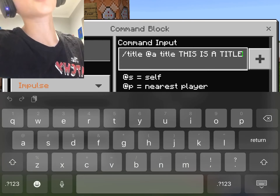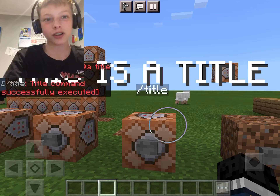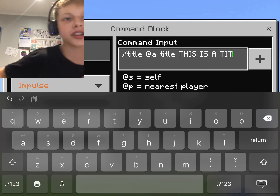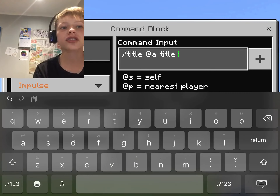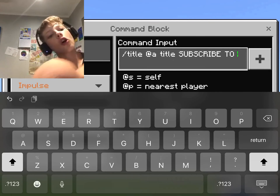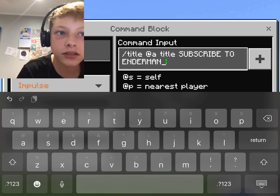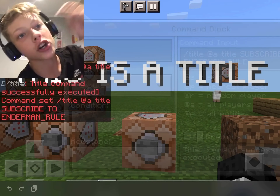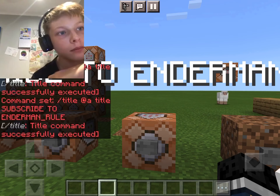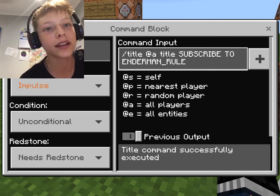This is a title command. You go slash title, then whatever selector you want to see it, then title again — it's important you put the word title twice. You can put whatever text you want. If it's too long you'll only see the middle part, like 'subscribe to endermineral underscore rule' — it won't fit the whole thing on screen.